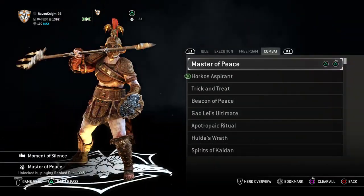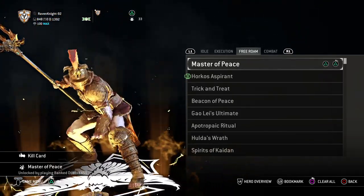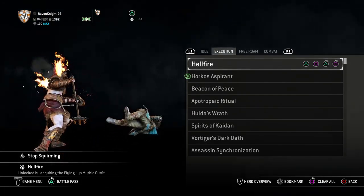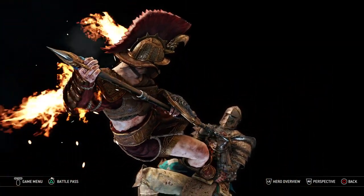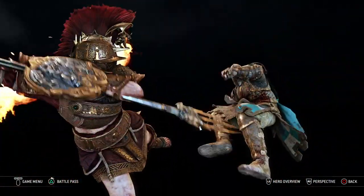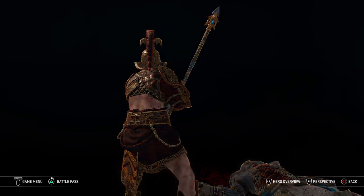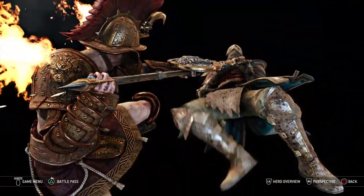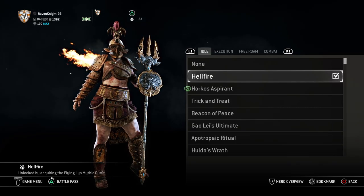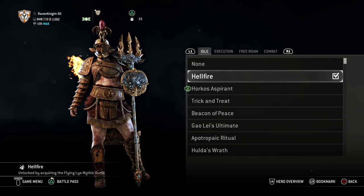For Effects, for her emotes I use Master of Peace because she is working with Chimera, and I thought being a Master of Peace would fit since, despite her being a warrior and a showman, she is fighting for the peace of Heathmore. For her execution effect, I use Hellfire — it kind of embodies her passion. She is very wild and impassioned, truly wanting to fight and take down her opponents. You could also argue it's some kind of smoke and mirrors trick to add more pomp to herself. And for Idle Effect, I use Hellfire again — there's something scary about seeing a Gladiator who is burning with desire and intensity, which gets a little scary for the enemy.